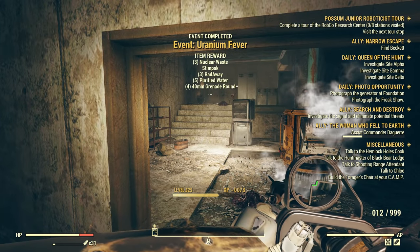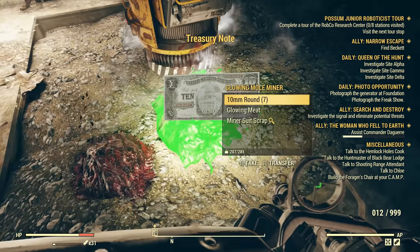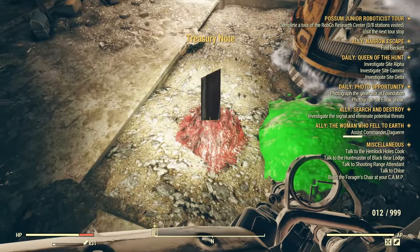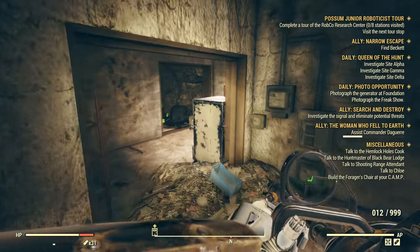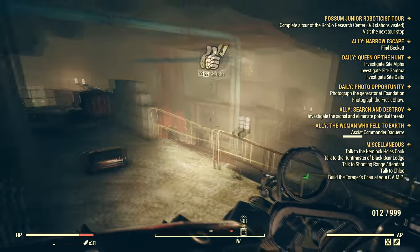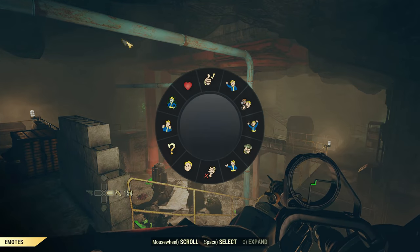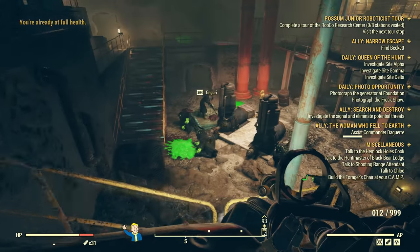The events I ran that did NOT reward treasury notes were: Always Vigilant, AWOL Armament, Breach and Clear, Death Blossoms, Distant Thunder, Dog Would Die Of, Dropped Connections, A Real Blast, Bots on Parade, Grafton Day, Irrational Fear, Leader of the Pack, Manhunt, powering up any of the power plants, Project Beanstalk, the Wolf Horde event in the Forest, and any workshop defense.